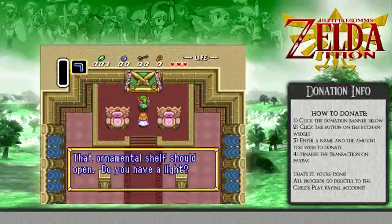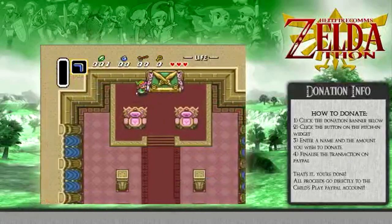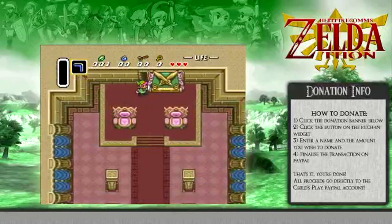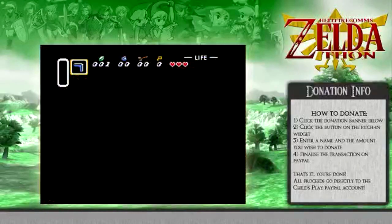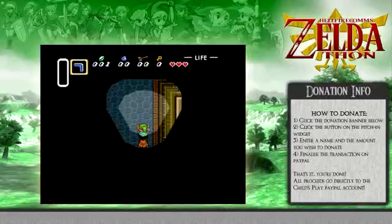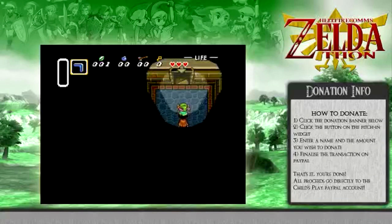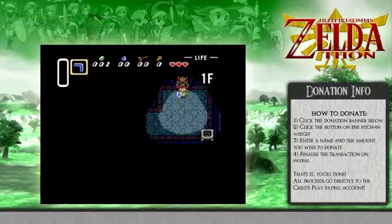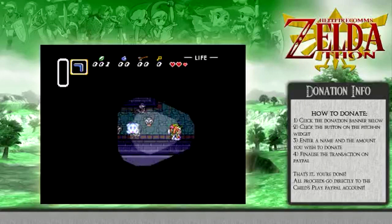We have a comment from John, who donated the $40 — he says, 'Hi!' Hi! Thanks, John. And we have another $20 from Acid Drago, thank you very much. And another $20 from Russell Hurricane Hockey. Wow, that name — awesome name.